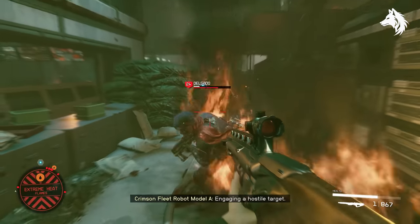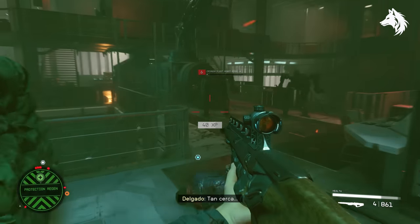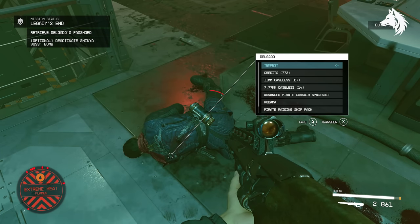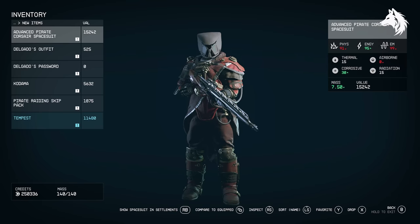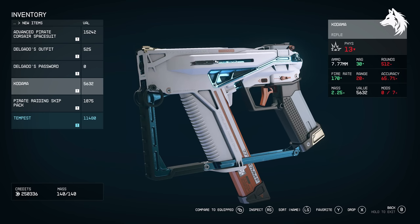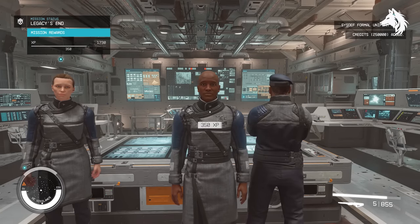If you side with Sys Defense, you will get Delgado's outfit when you defeat him. You will also receive the Tempest unique weapon from his body. After you complete the mission you will be rewarded with the Sys Defense formal uniform along with 250,000 credits.